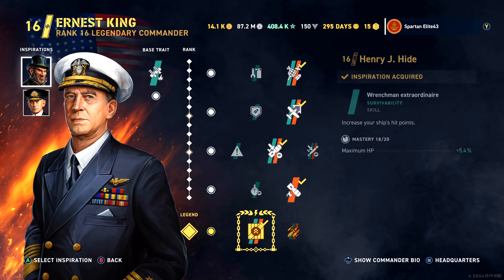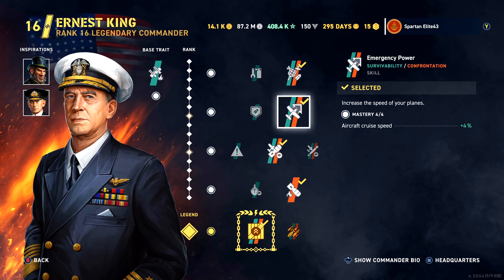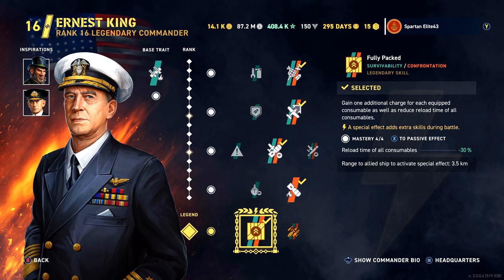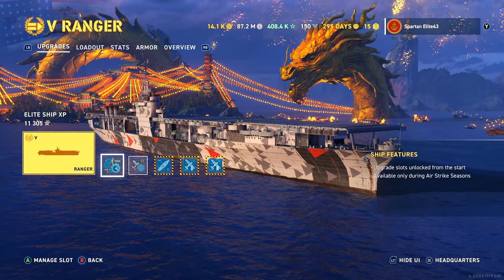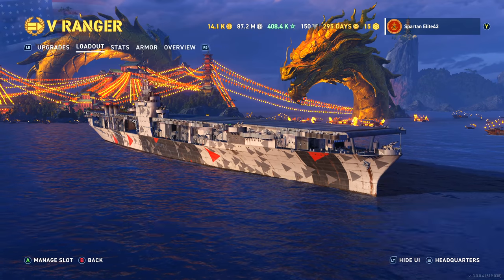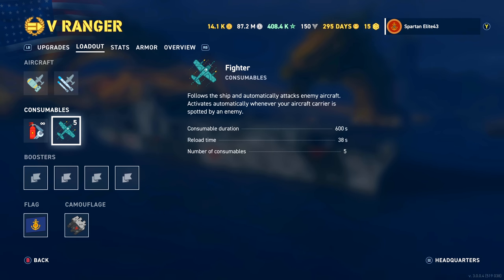We've got Commander Ernest King with Henry Hyde and Jersey Swirsky. We are running Fly Swatter, Emergency Power, Out of Sight, and Burn Baby Burn. Fully Packed is our legendary skill. We are running Flight Control Mod 1, Air Groups Mod 2. We are fully upgraded. We have a community contributor flag and camo, and 5 fighter air groups.